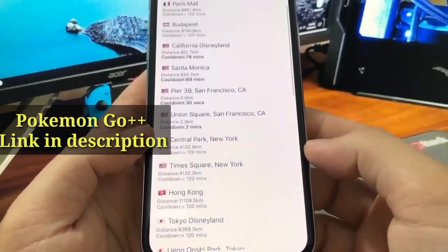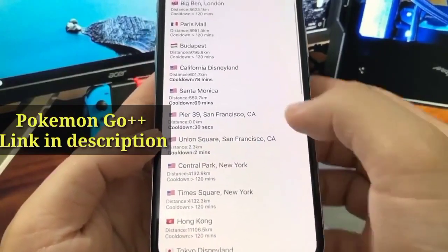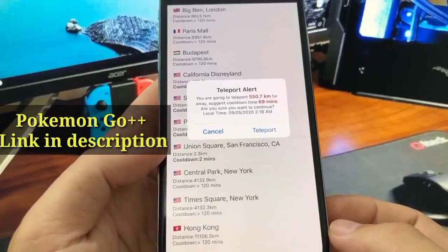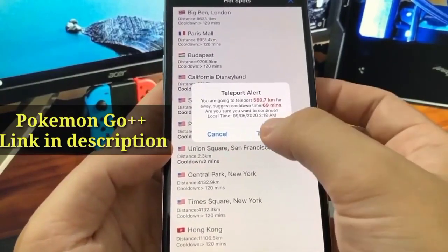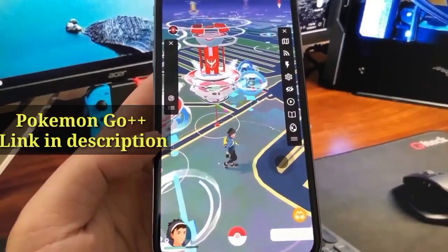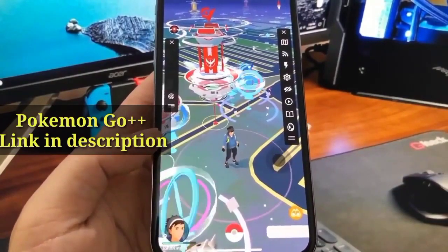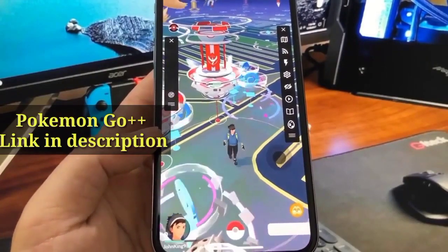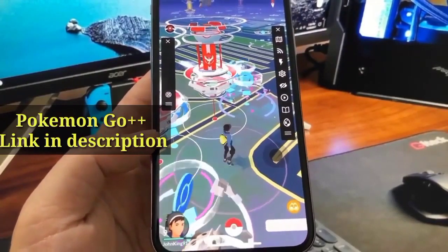In this video I'm going to be showing you how to download this on your device — it's actually not that hard. If I wanted to teleport to a place like Santa Monica, I could press on teleport and it will teleport me right there. The left side of the screen is blank right now, but that's where the Pokemon closest to you will show up, and you can press on any of them and it will teleport you straight to them so you can catch them.